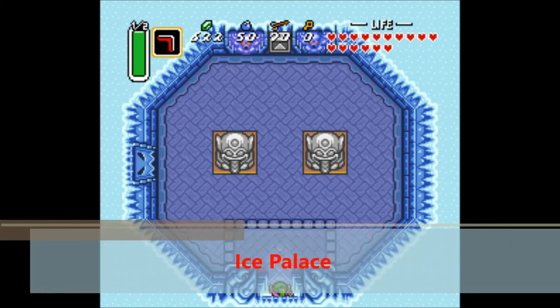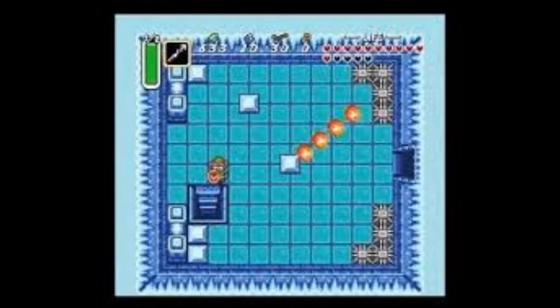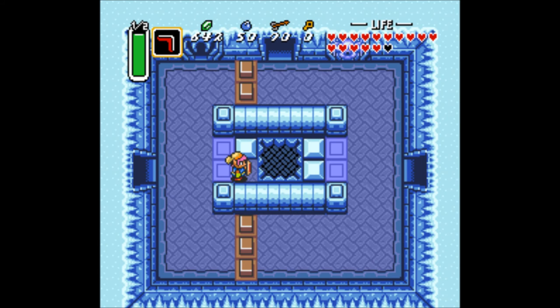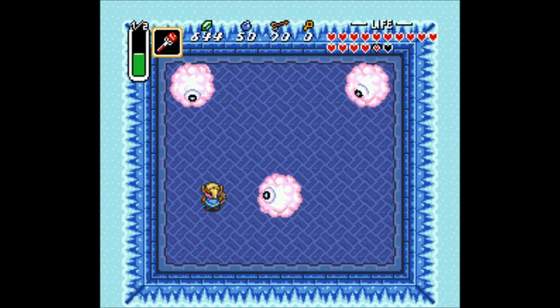My favourite dungeon in Legend of Zelda: A Link to the Past is the Ice Palace. For those of you who don't know, I really like ice levels. I just love slipping around on ice — I think it's so much fun while other people think it's annoying. Although I will admit that bit with the stairs I do find fairly annoying. This dungeon has got some really cool puzzles and some cool enemies. Even that puzzle where you push a block down a few floors — I thought that one was actually pretty interesting, even though it did give me a little trouble the first time. Even the boss is pretty cool and I think it's a lot of fun with a little bit of a challenge. This is why it's my favourite dungeon in A Link to the Past.